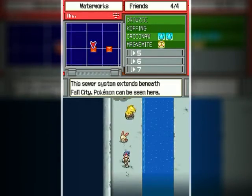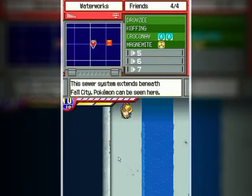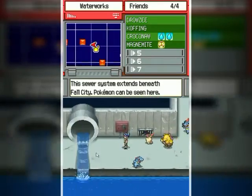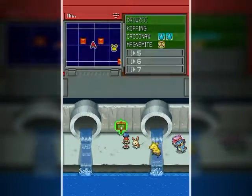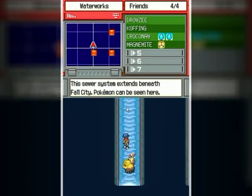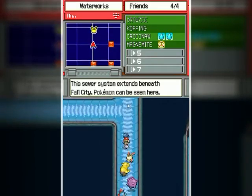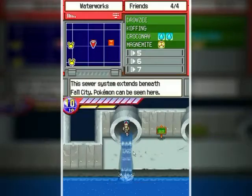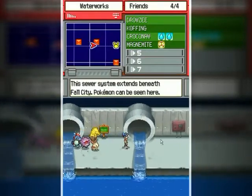I think there's going to be a split path type thing coming up soon — maybe between pipes. I forgot which one leads to the dead end and which one doesn't, so I'm going to try this one first. This is the slow water area. I think they loop around.